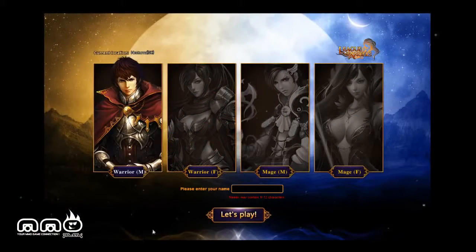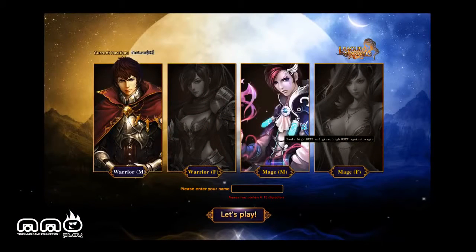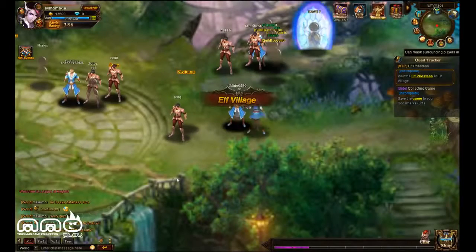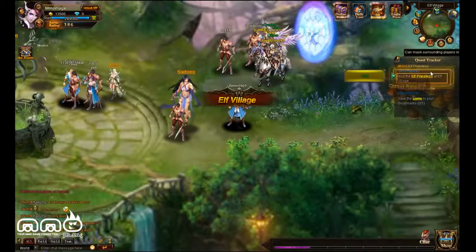Just going to finish the last boss right here, and you can see there are four classes to choose from. Actually, there's two classes — male or female — so you got the fighter or the mage. No priest, no other options like that right now. It's still in beta, so you never know. I'm going to pick a male mage and get right in the game.